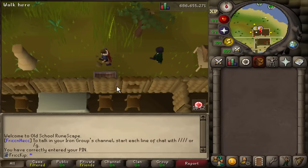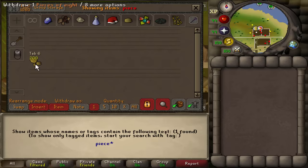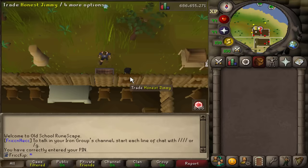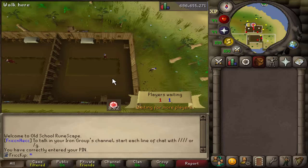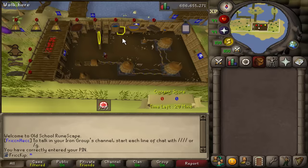There's a bank chest here that wasn't even added until 2020. We can check the pieces of eight — I have 200, so you get 100 per game. I did one for the diary and then another one at some point. So let's start the minigame. I'm going to right-click Join Team with Honest Jimmy, and I got my friend helping me out on the other team. The game starts pretty quickly.